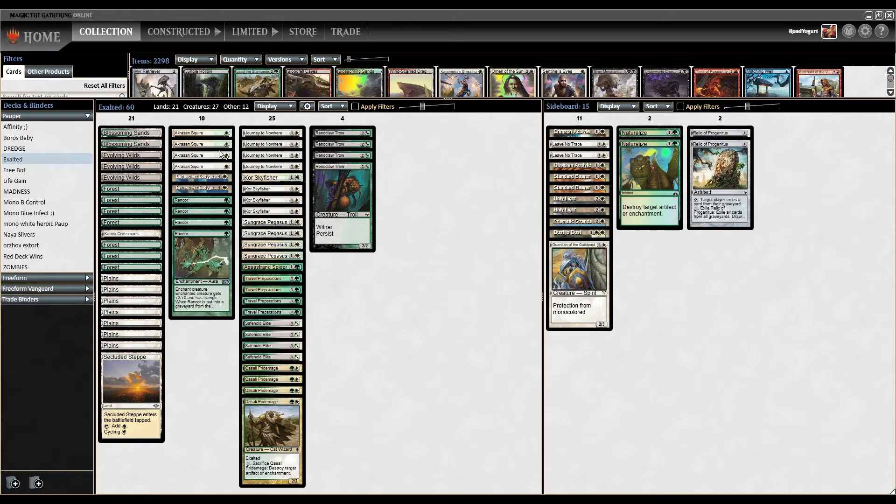In the one-drop slot, first up is Crayson Squire — a one-mana human soldier, 1-1 with the Exalted ability. Exalted means if a creature attacks alone, it gets plus one, plus one until end of turn. The really nice thing about Exalted is that it stacks, so if we have multiple creatures out with instances of Exalted, our attacking creature gets plus one, plus one for each instance we have on the board. You can imagine us getting some fairly big creatures that way.